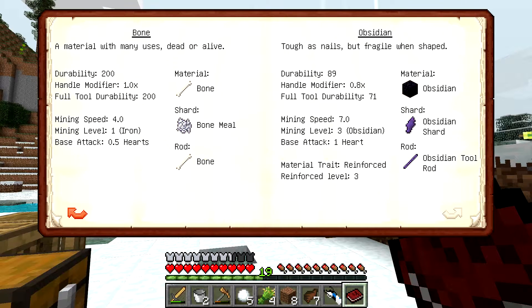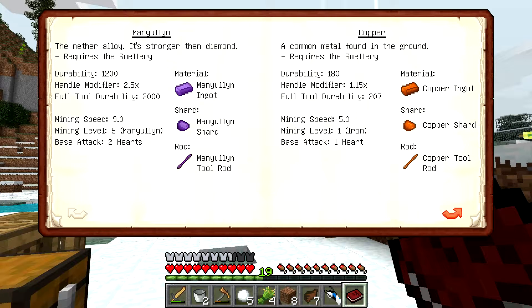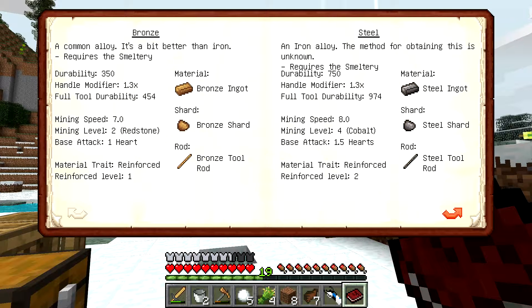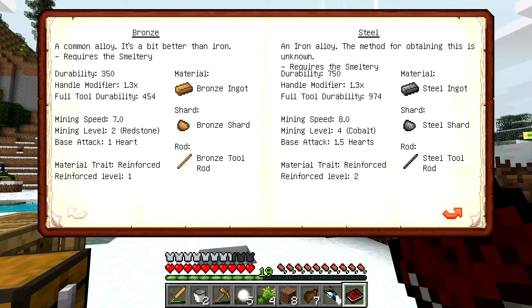Mining speed 5 versus mining speed 7. Copper is very good at durability, but I think we're just going to use a copper binding — yeah, we'll just make a copper binding. The rest we'll make out of obsidian. Bronze is 350 durability, obsidian is 89, so bronze is still quite a bit better. But we want a higher mining level, so obsidian's better overall.